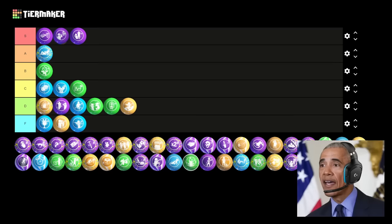Next up is Head Drama. This Gobblegum makes all your shots to the body do headshot damage. Joe loves this one since he can never land headshots. This Gobblegum sucks ass if you always aim for the head anyway — it's easily an F tier. Joe argues A tier, but none of us are on his side on this. Let's compromise at D tier.